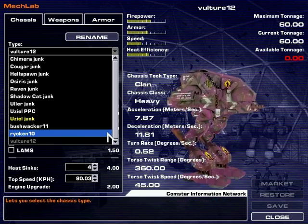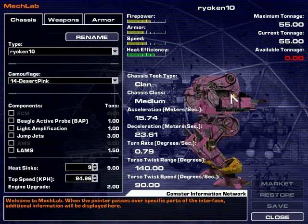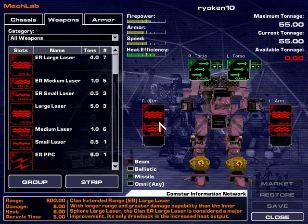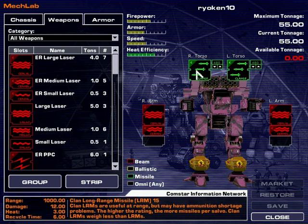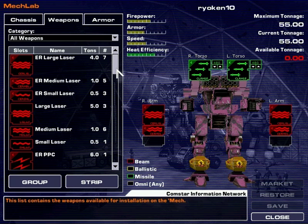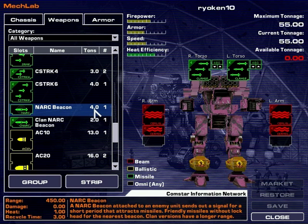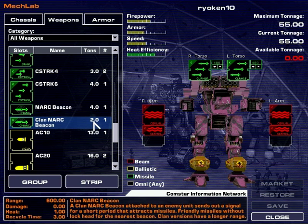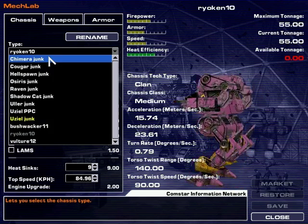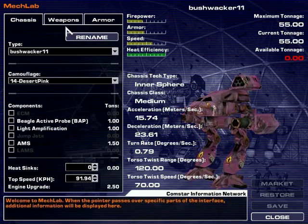For my teammates, they are all going to be rolling with the Ryuken — I think it's called. I think it's like a Street Fighter character or something. Anyway, he's got some clan lasers and some clan arms as well. The clan weapons are amazingly so much better than the normal weapons. Like, look at the NARC beacon — it weighs four tons and the clan version weighs two. You can't explain that. And the clans shoot farther as well. So it's like, why would I ever not use clan technology?